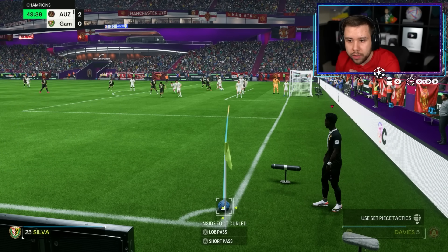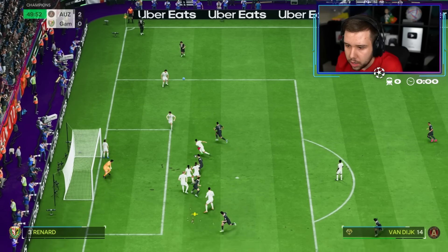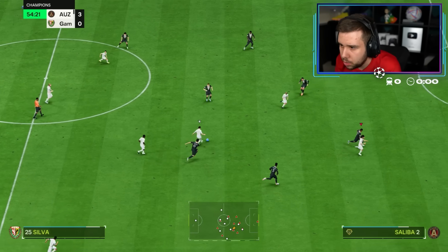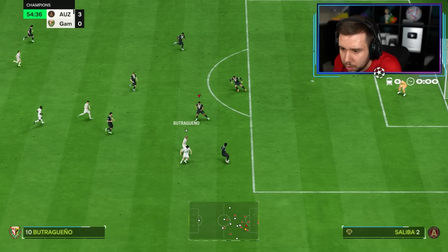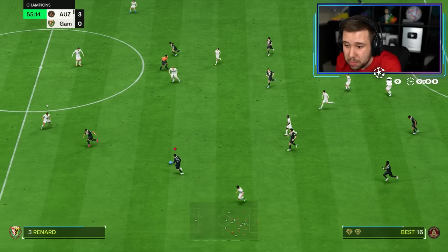The driven passes go straight past everyone. Go on, VVD — do your thing. I'm going to try to bait him. He doesn't really go for the pass I want. Saliba — nice, well played. The transition there with Saliba.